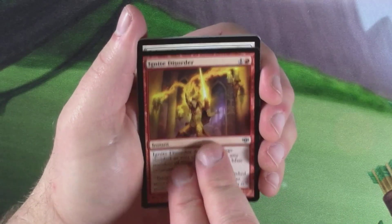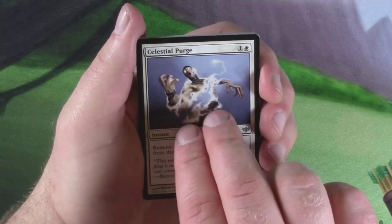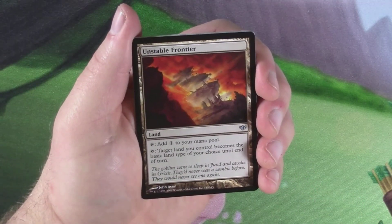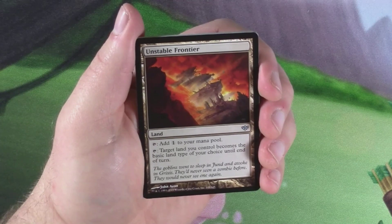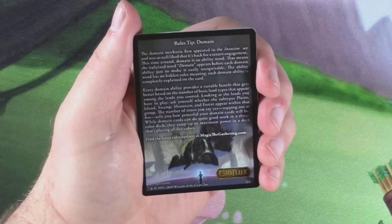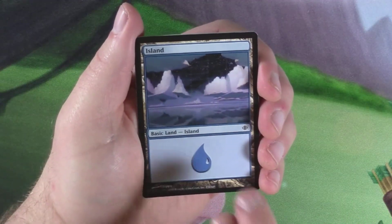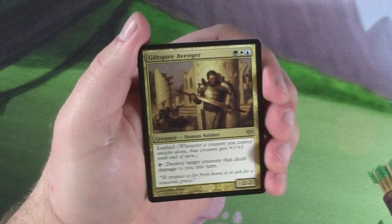Our first uncommon, second is Celestial Purge. A Path to Exile would be sweet but that's not going to happen. Unstable Frontier. Come on, Noble Hierarch!